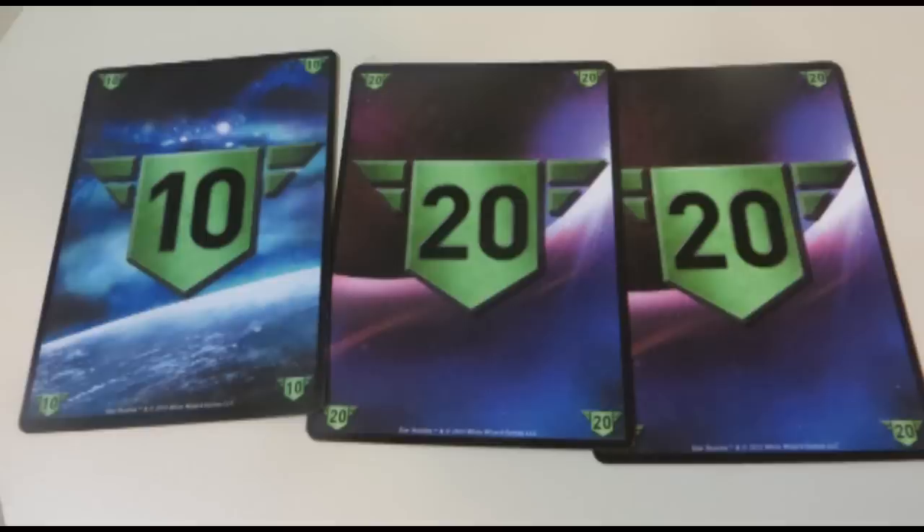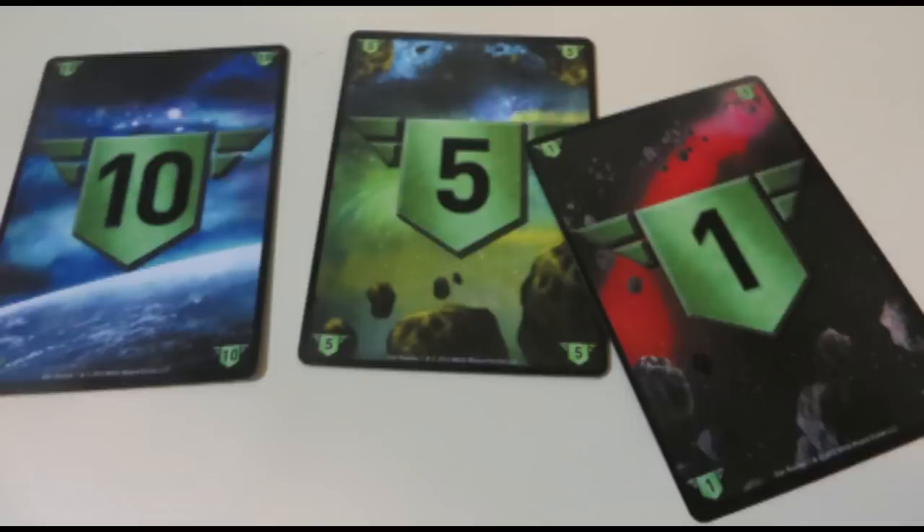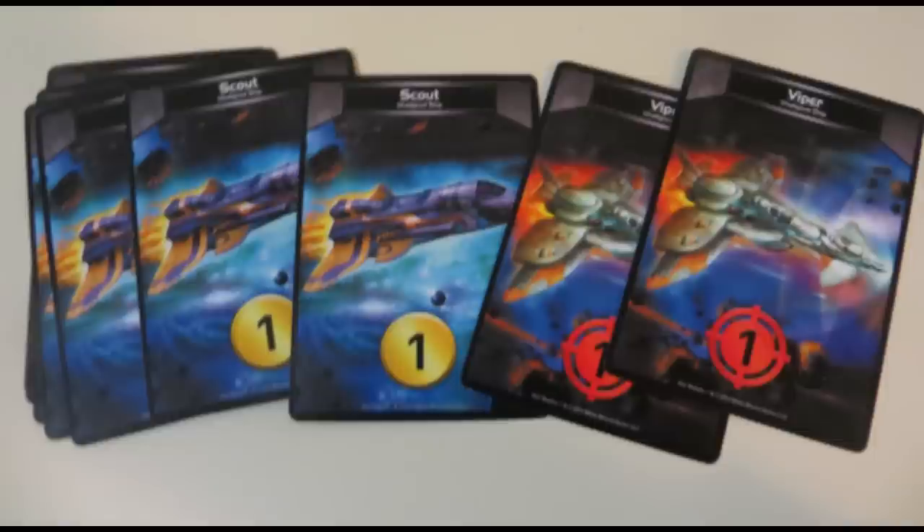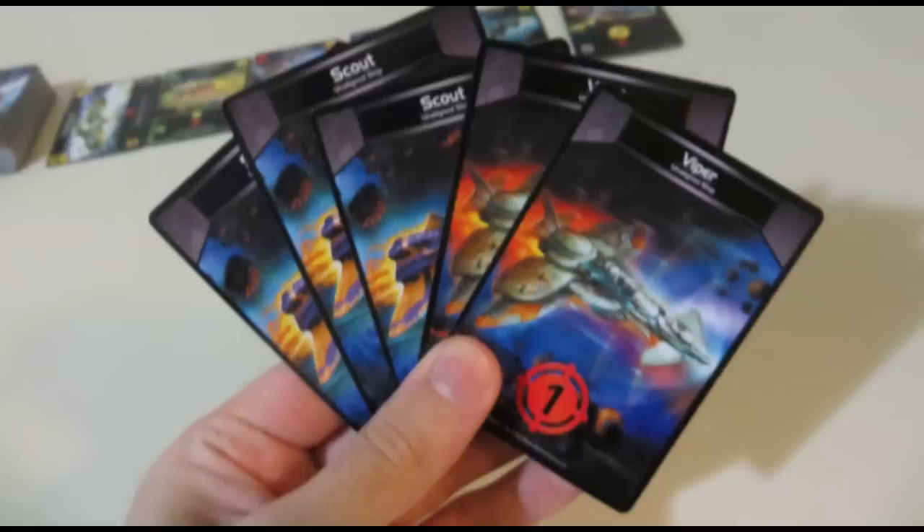Each player begins the game with 50 authority points. Once you reach 0 points, you're out of there! You'll begin the game with a deck of 10 cards: 8 Scouts and 2 Vipers. The player who takes the very first turn only gets to draw 3 cards from their deck, but every player for every other turn will draw a normal full hand of 5 cards.